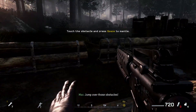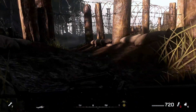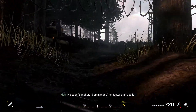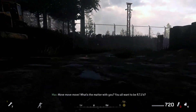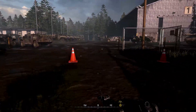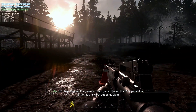Jump over those obstacles! You crawl like old people. Move, move, move! What's the matter with you? You all want to be out? So, Captain Price wants to see you in hangar one — you pass my little test. Now get out of my sight.